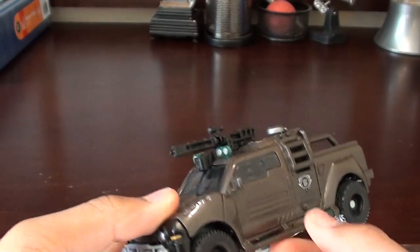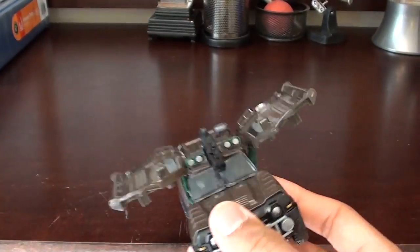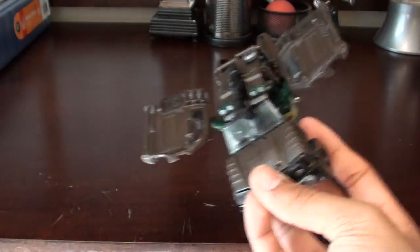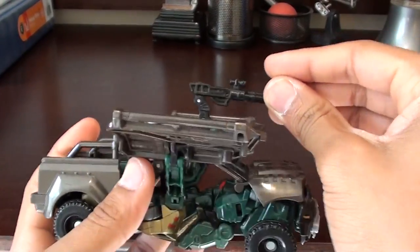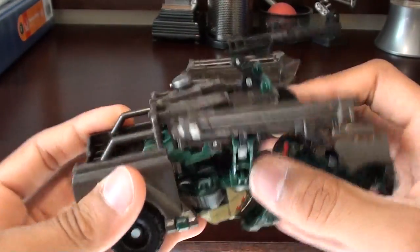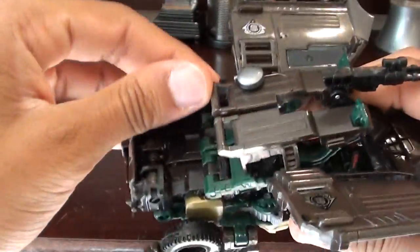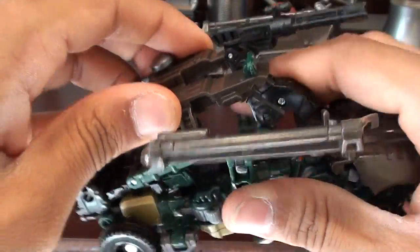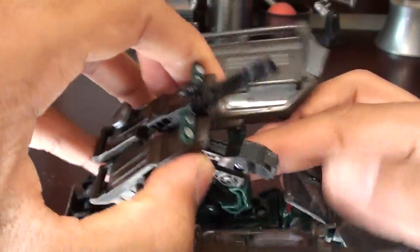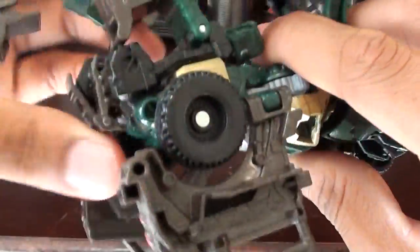I'm gonna go ahead and grab these panels here and lift them up. Now, extend the machine gun up, and as you do that, loosen this back section with the rear wheels. Bring the side panels down — they just clip in here like that. Now bring these panels back; they will become his arm guards. Go ahead and unfold the arms and hands — these are the first elbows. Fold them all the way back.